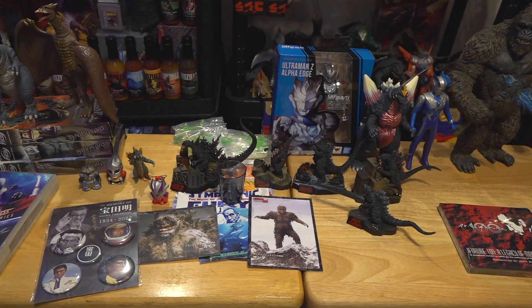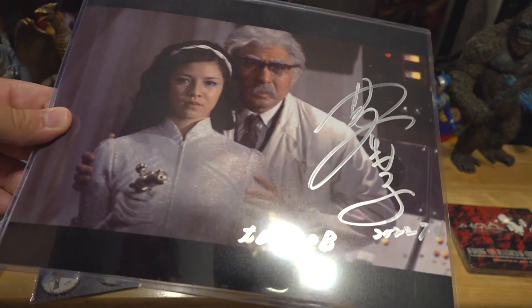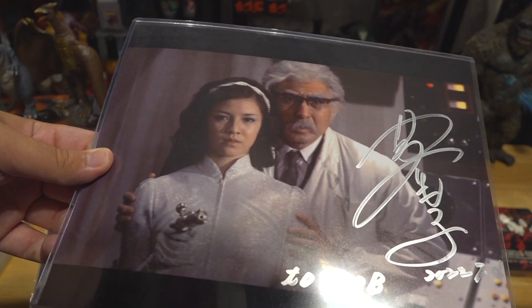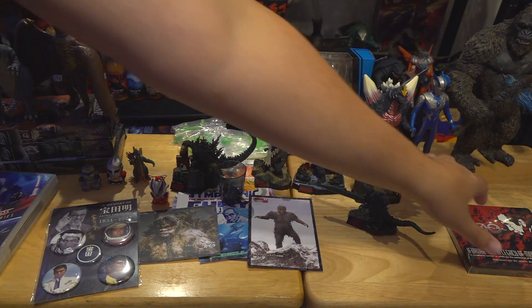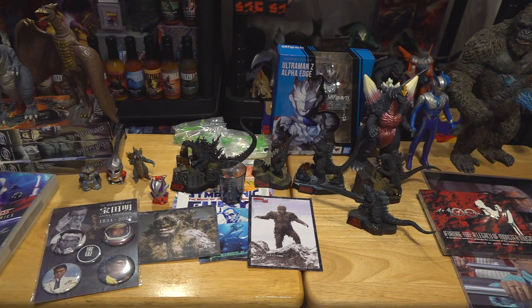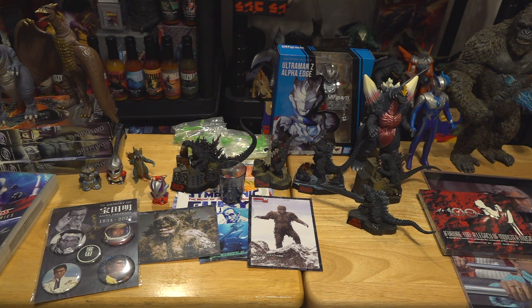Last but definitely not least for the autograph room is Tomoko Ai, who I was able to get this print signed by. This was the last print in the room — thankfully it was the one I wanted to get signed from her. Very, very awesome person to meet. Getting to meet the actor from Megalon who was in the film with Jet Jaguar on his shoulders — actually being there touching it — something I wish I could do every day of my life.